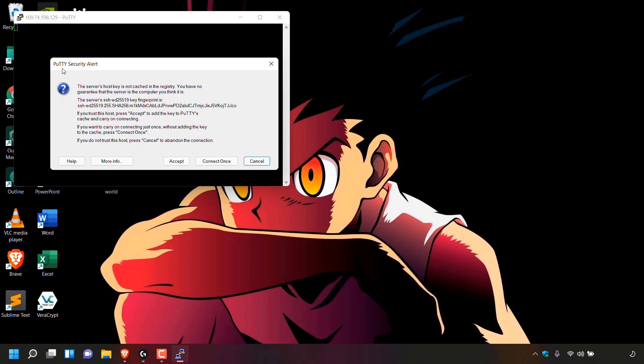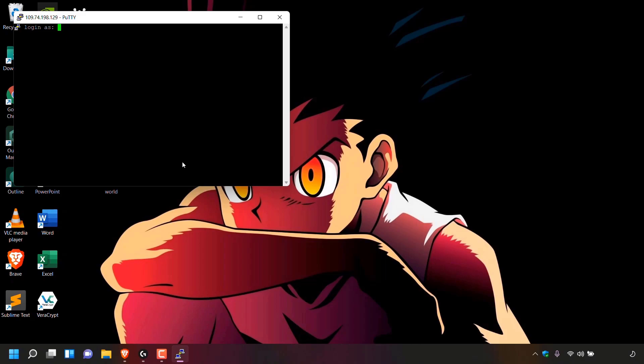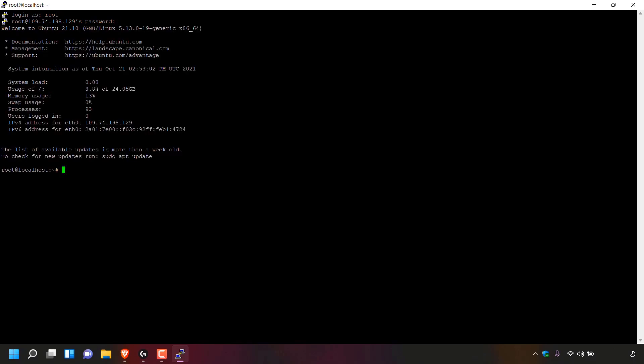Once you've done that, you'll be greeted with a security alert from PuTTY saying the server's host key is not cached in the registry and you have no guarantee that the server is the computer you think it is. We know we are connecting to our own Linode server, so simply left click on accept. The PuTTY terminal window will open. For login as, type root, then hit enter. PuTTY will then ask for your password — this is the same root password used to connect via WinSCP. Type your password and hit enter. We have now successfully connected to our server using the SSH protocol.